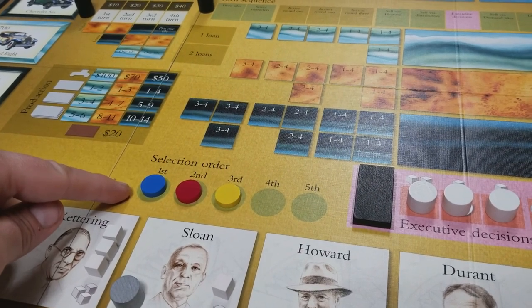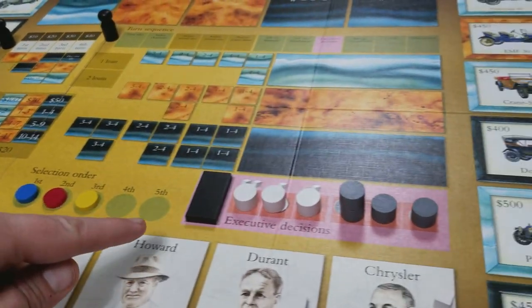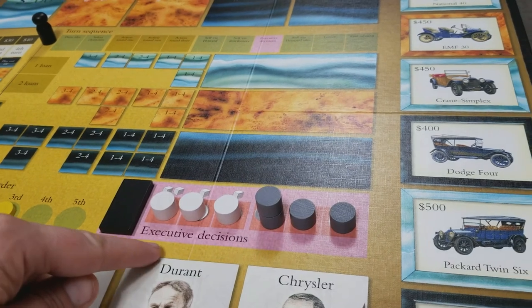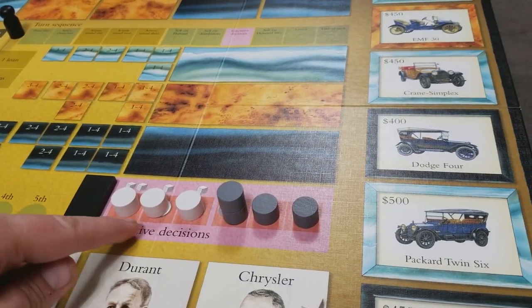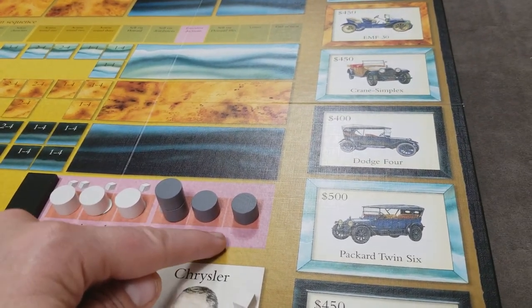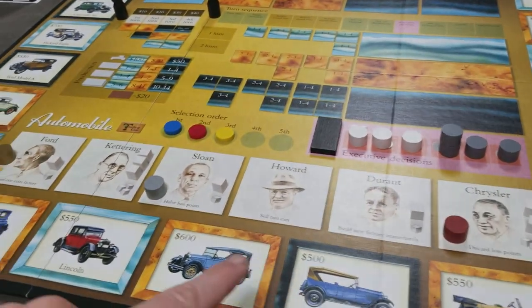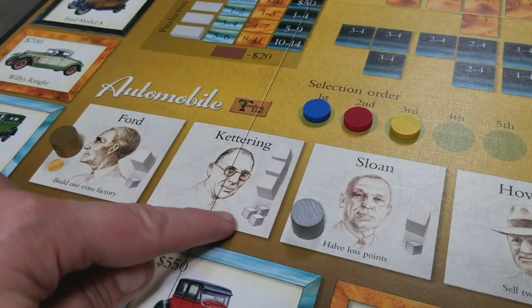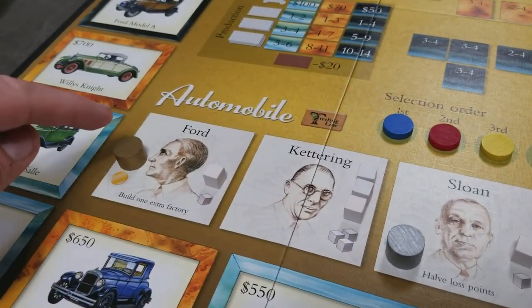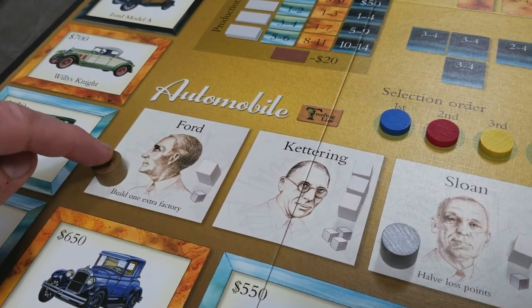I'm setting this up for a three-player game. You're going to set out the markers for the executive decision area, a closed factory marker, advertising markers, and discount markers. You're also, for each of the characters in the game, set out the prescribed number of cubes for each character, as well as any tokens that represent special powers.